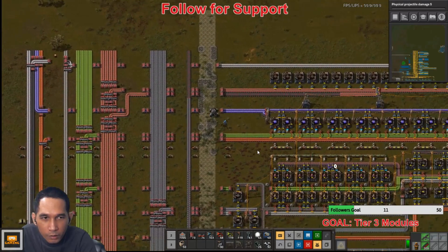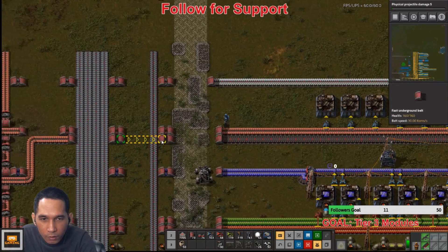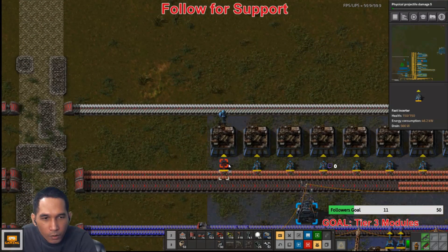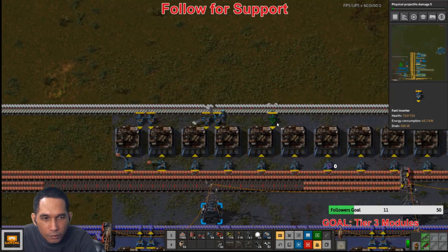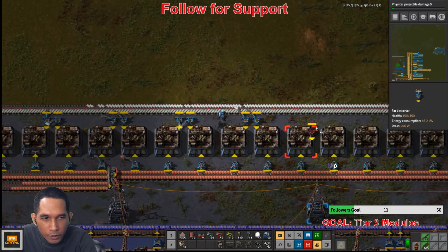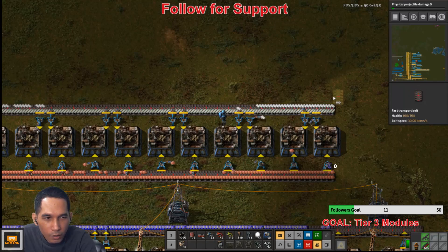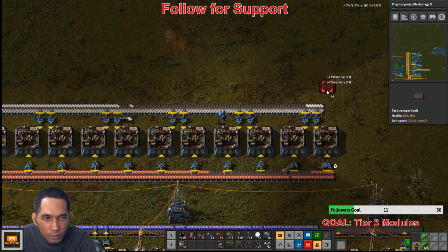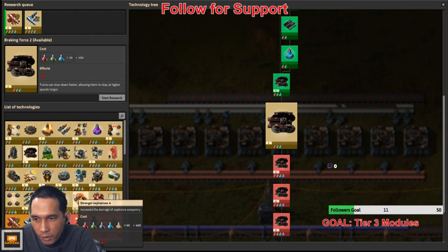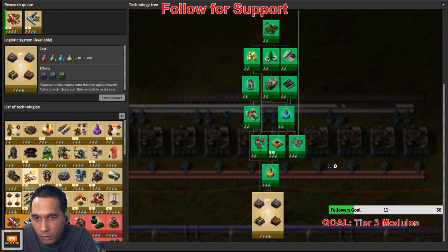Plastic projectile — let's have two here. Question is: is this the only thing that requires this? What else needs that? It does. How about this guy? No.